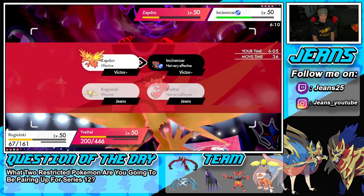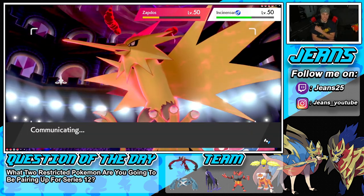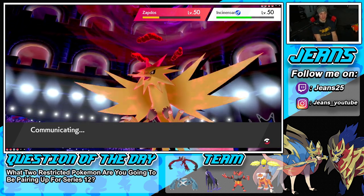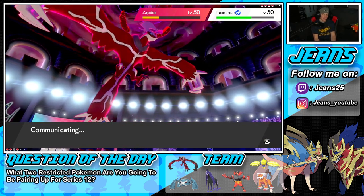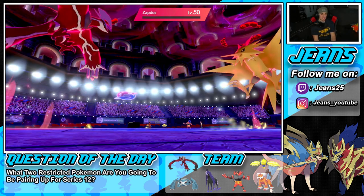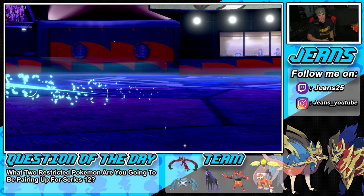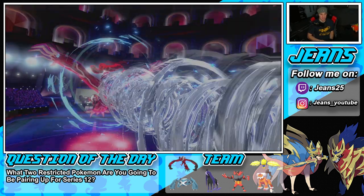We're just gonna do Thunderbolt and Max Airstream to boost speed. Regilecki, give me a big KO with this Thunderbolt — I know he's minus two but they're minus one on special defense. This is STAB, electric terrain is out for a boost, plus the Magnet. Regilecki bring us back in this game! We're chilling, we're thriving. Oblivion Wing comes out — we're not Dynamaxed. Can this pick up the KO?